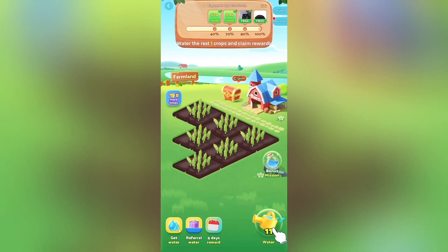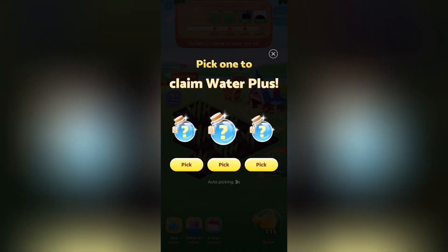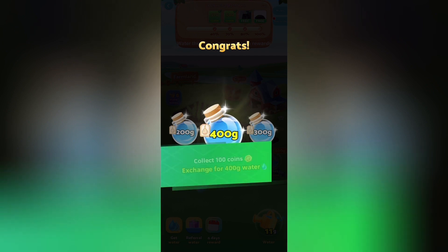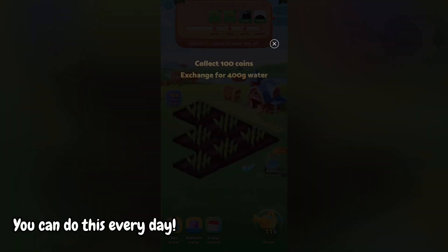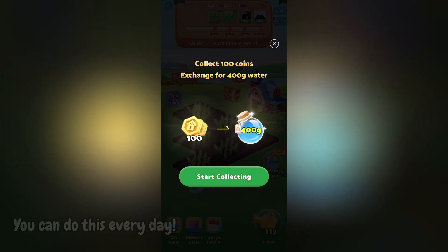The best part about this game that will help you get water extremely fast is the bonus mission. If you click on it, it will take you to a claim water plus screen and it will pick one automatically in a few seconds. No matter what it picks, it will always give you 400g of water, which is the highest amount you can get on the app. To get this, you need 100 coins to get the 400g of water, and it will already give you 90 coins at first.